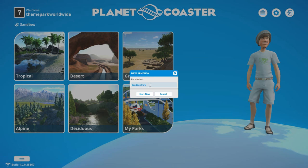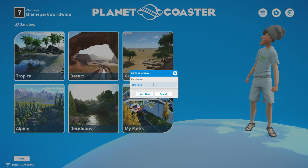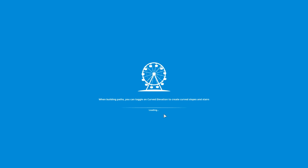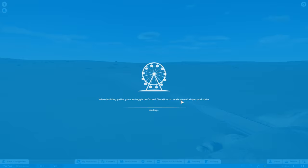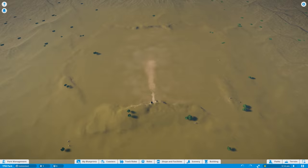We click on grassland and it brings up a park name screen. I haven't decided the final name yet, so for now I'm just going to call it TPW Park — it won't be called that when we open the park, but it'll do for now. Pressing start new takes us to this lovely loading screen with a Ferris wheel spinning round, lots of different top tips loading up, and really nice custom audio that Frontier have developed. And that leads us to the start of my park.